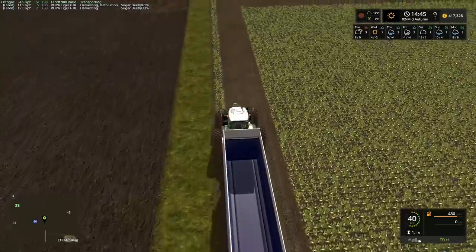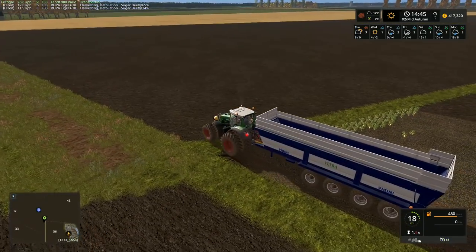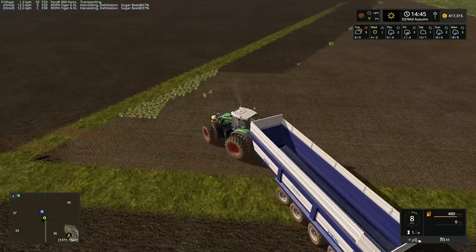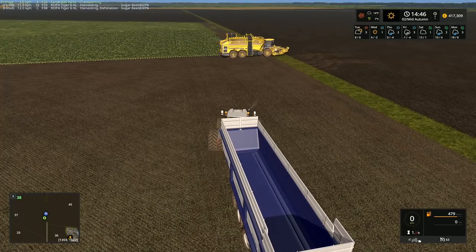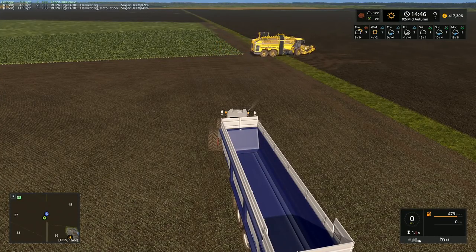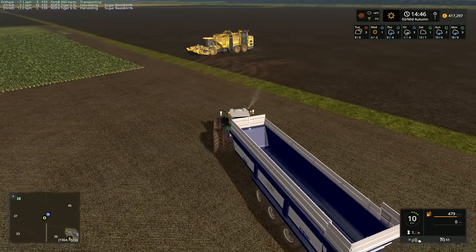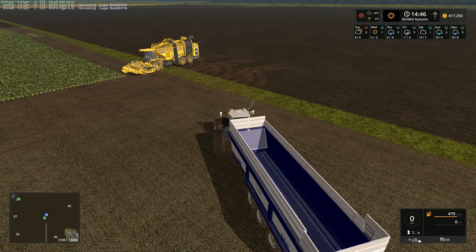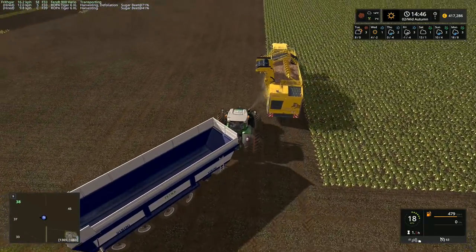I'm driving over the sugar beet at the end of this field purely because I don't want the vehicles to get confused. If I drive over them and delete this little bit of sugar beet along here, we won't have any issues. I realize that's not entirely the most realistic thing to do, but I don't really mind. So those are your five maps — this is pretty much going to be the last map we play in FS17 with choices. Vote in the comments below.